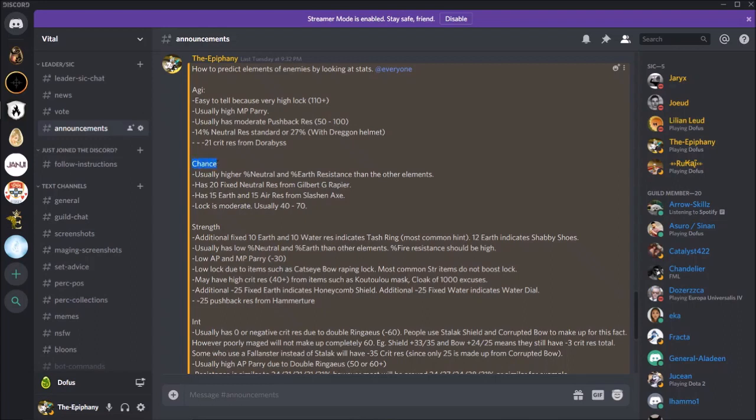Chance is the most difficult element — personally I find chance sets are hard to make and it's difficult to tell if someone is chance. Usually in chance sets they have higher percent neutral and earth resistance than other elements, because chance gear tends to give a lot of neutral and earth resistance. They have 20 fixed neutral res which indicates a Gilbert G rapier sword, or if they have 15 earth and 15 air res that's from a Slash and Axe. Lock is moderate because chance gear gives a moderate lock.